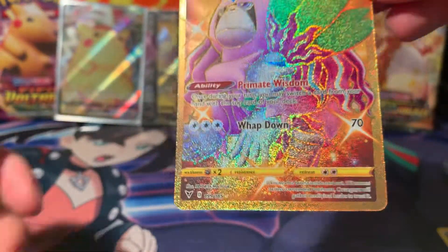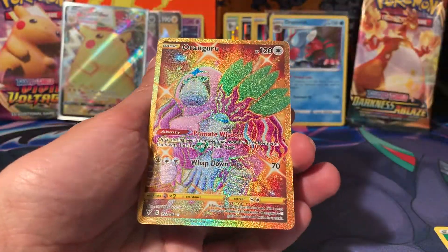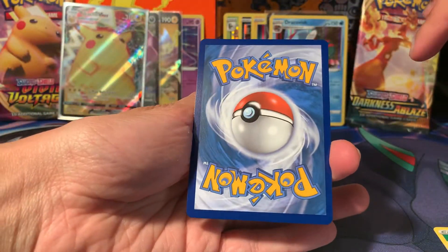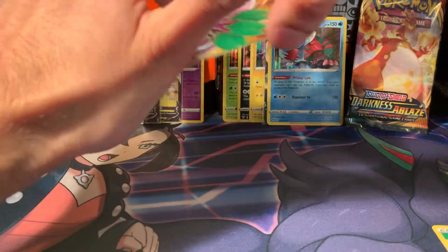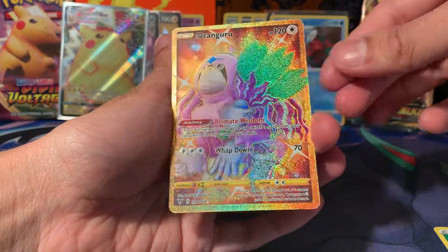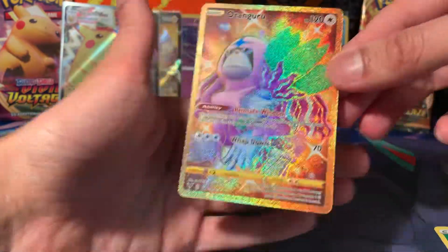Pretty much. Absolutely crazy. I just want to show you the secret rares — 199 out of 185, very off-centre. Oranguru. But look at the back — off-centre as well. But that is beautiful. Just go in the corner because you've just been outdone. You've been outdone. Absolutely beautiful.